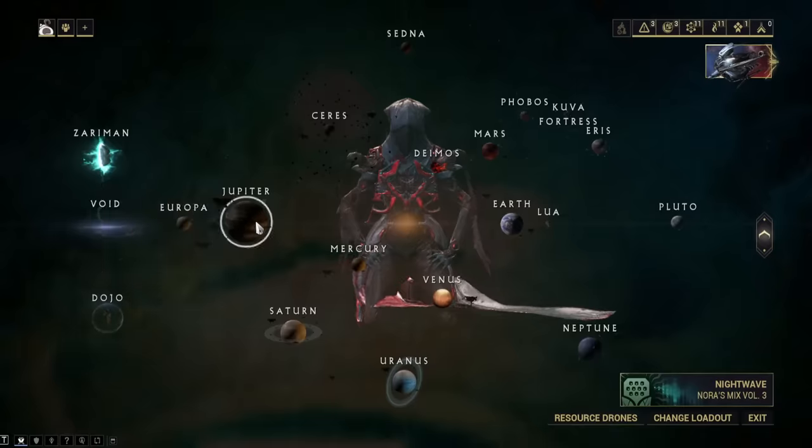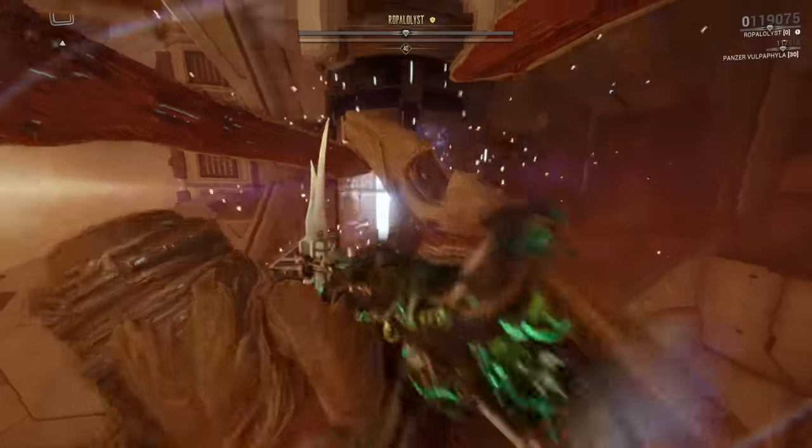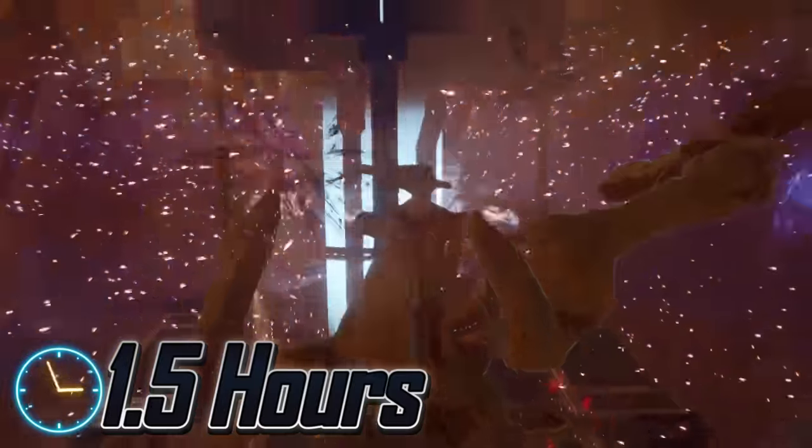Wisp. Her parts will drop from the Ropalolyst on Jupiter. This is a longer fight, but it can still be done in an hour and a half.